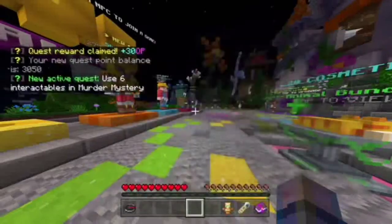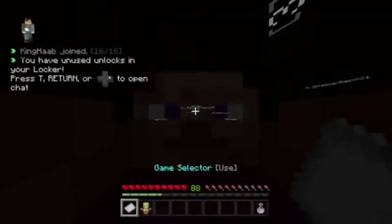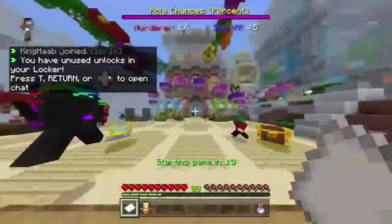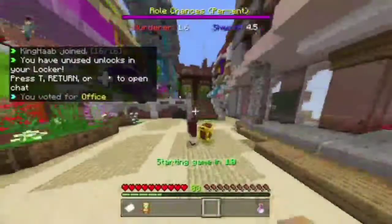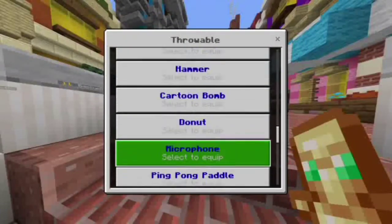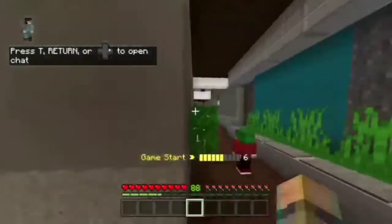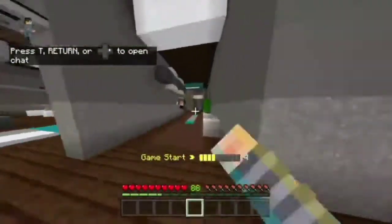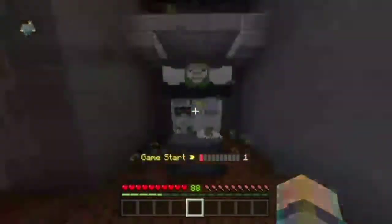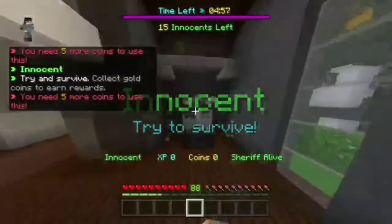Murder Mystery — use 6 interactables. This is pretty easy. I don't know if I can do it in one match, but I'll vote for Office. Basically you just have to collect 5 gold and use the interactables, which are the things that give you speed or invisibility. On Office the interactables look like vending machines most of the time. There's one on Toy House that looks like a pink oven.